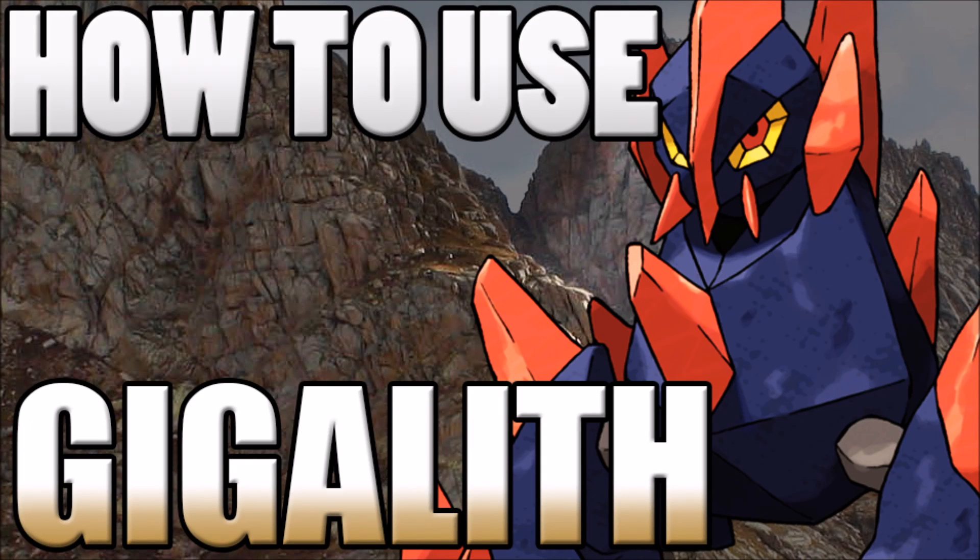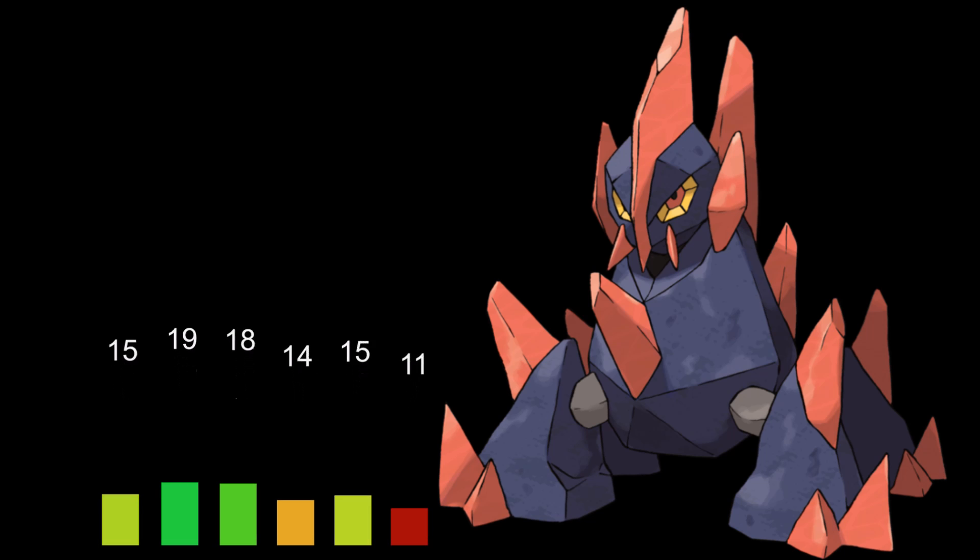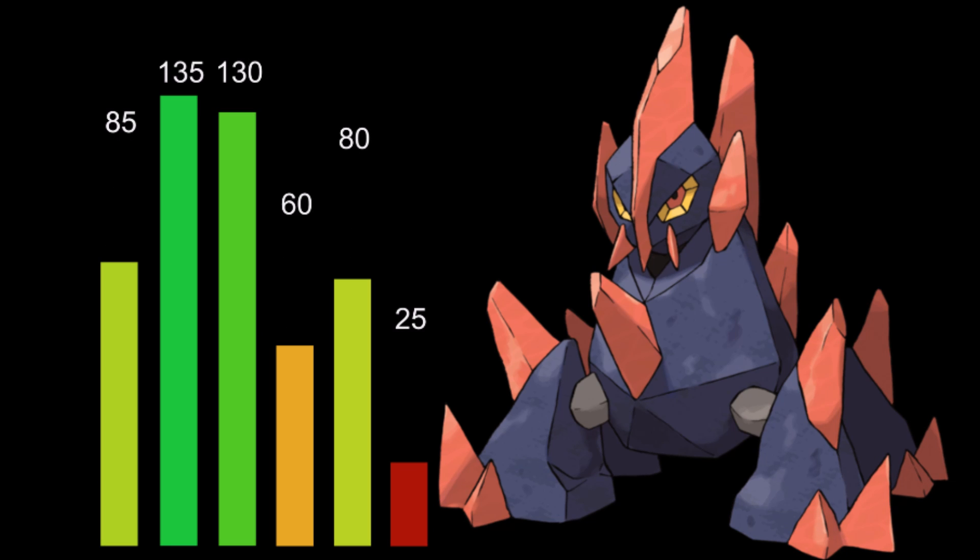Gigalith has really good stats. 135 attack — that's excellent — and 130 on the defense. Then we've seen before: 25 speed. We know this Pokemon is going to get outsped a lot anyway, so having those points not wasted on speed is great. It also gives us trick room potential, something to consider. 60 special attack — we're not trying to be a special attacker. So we have this huge physical wall Pokemon, and 85 hit points with 80 special defense means we can somewhat take a special attack as well, as long as it isn't super effective. It's really going to be playing around that 135 attack and 130 defense. Overall the stats just come together really well.